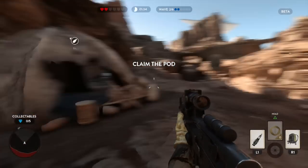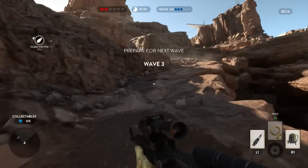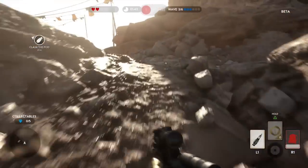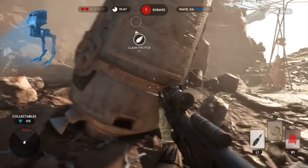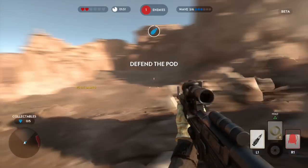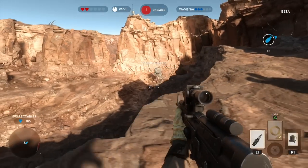Now we've got to claim the pod. You can look at your map — the mini map is in the lower bottom, kind of like Destiny: when you see red, that's where the enemy is going to be. There's the pod and we want to go claim it. There's going to be an AT-ST which we're going to try to use our rocket launcher on.